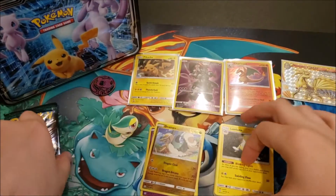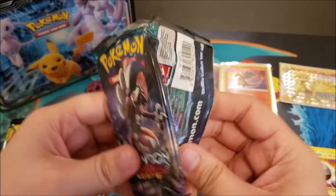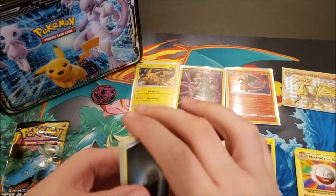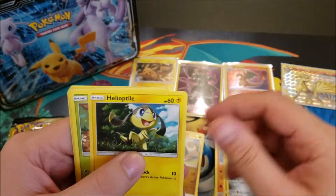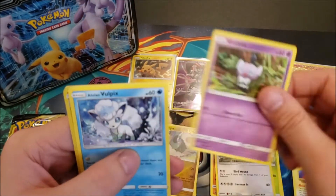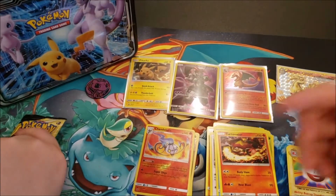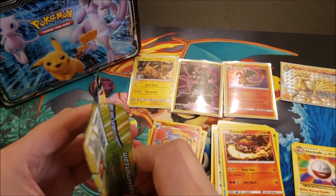Now on to Guardians Rising: we have a Darkness energy, Gligar, Clefable, Metang, Helioptile, Petilil, Chansey, Cutiefly, an Alolan Vulpix, a reverse rare Chandelure, and a non-holo rare Turtonator. So we keep getting reverse rares and non-holos.